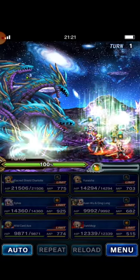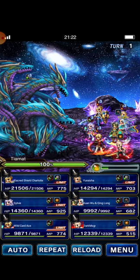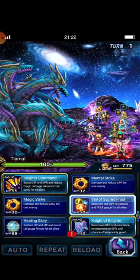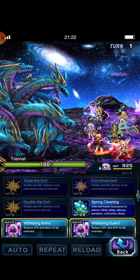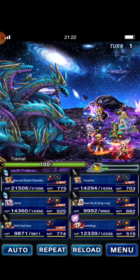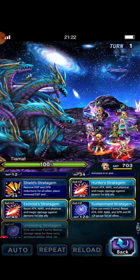Let's give it a try. To win this battle I will focus on earth damage. I hope I can defeat this dragon in 7 turns. Charlotte casts Knight of Knights and Fell of Sacred Cross. Fan casts limit burst. Sylvie casts Spring Cleaning, Withstanding Ailments, and Gracious Knight — since Tiamat can inflict poison and break all allies' status. Eurasia casts Unyielding Stratagem and Sustainment Stratagem.